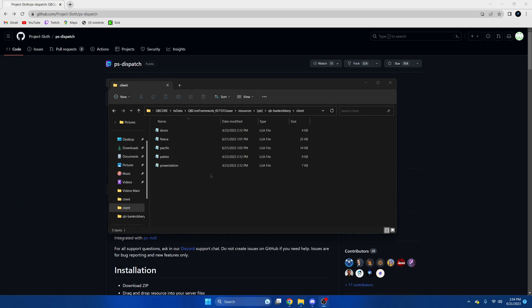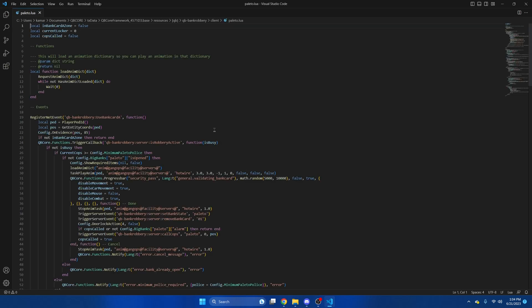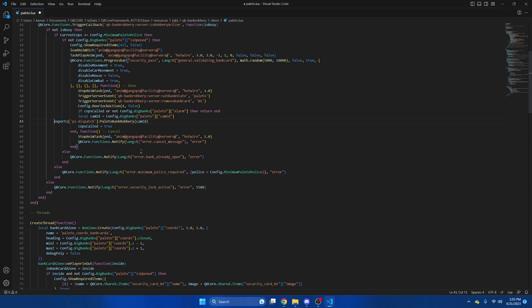The last bank is the Pulido one. So again, we'll open the Pulido section. We'll scroll down to line 42, hover over the default alert, and paste the snippet. Then you can hit File and Save.